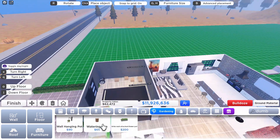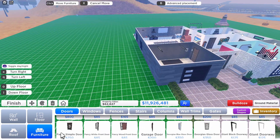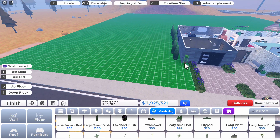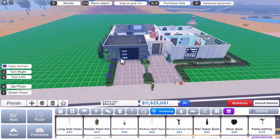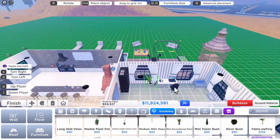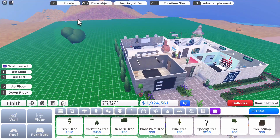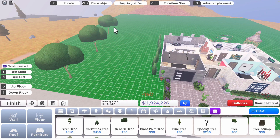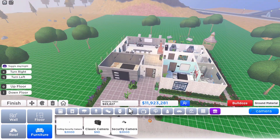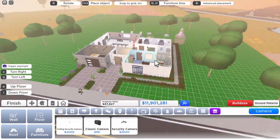Anyway, back to the build — in the garage I put a lawnmower and some other stuff. I could have added storage shelves but the more stuff I add makes the build more expensive, and I want to keep it affordable. While placing trees my computer got very laggy and wouldn't allow me to place anything properly, so I took a break and continued the next day.